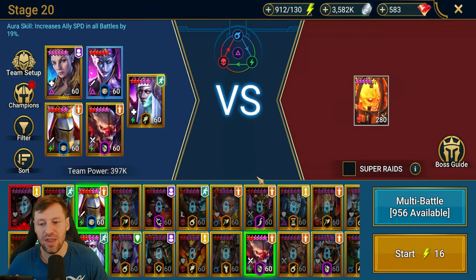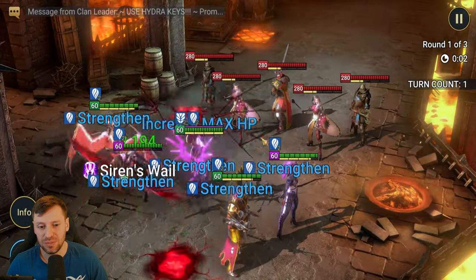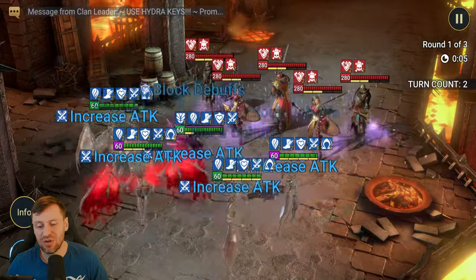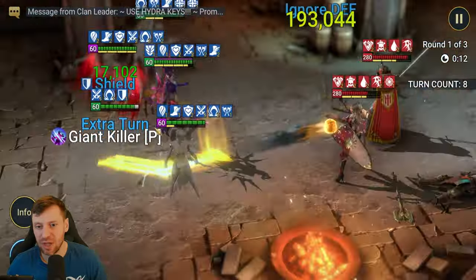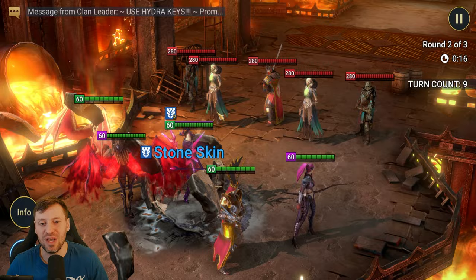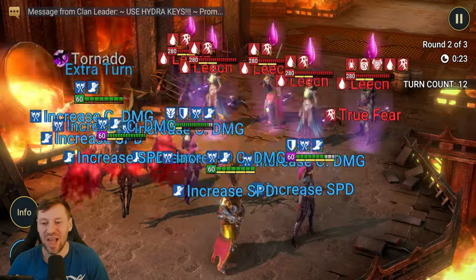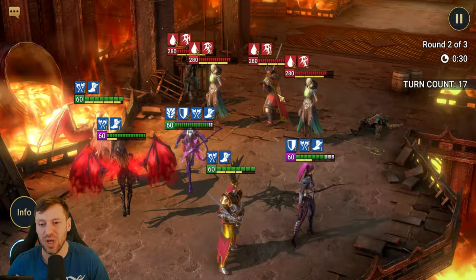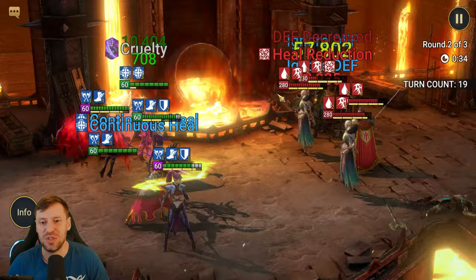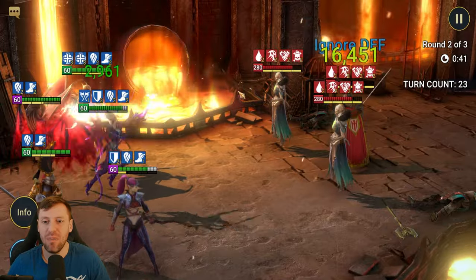We're going to do stage 20 on Fire Knight just to show the wave clear. Let Septimus do his thing and hopefully he can pop off across the waves. Lydia coming in for drop defense and weaken, getting a speed buff - and there we go! That's what I'm talking about - one of my favorite things to watch with Septimus, just smashing through the waves one by one. That was around 150k to 200k per mob.